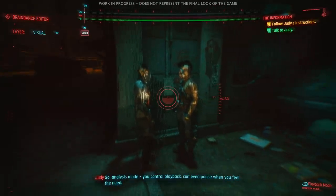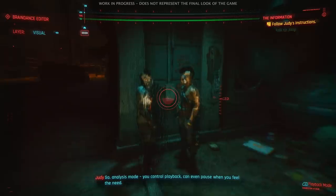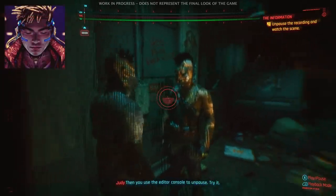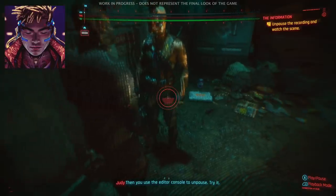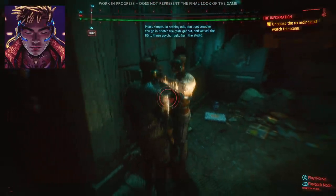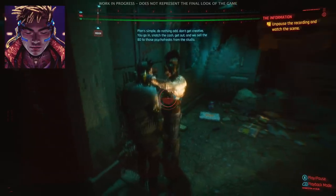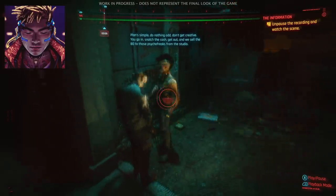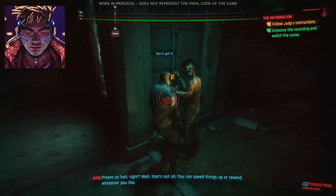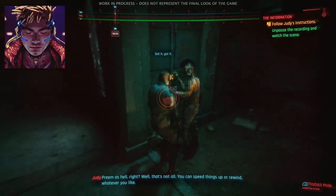Braindance suffered from a similar reception — described as clunky, tedious, and dragging on. You enter a BD recording using a headset called a wreath, and one segment required locating an item in a CEO's office. Personally, from what I saw, it looks like a three-layered Witcher Sense mechanic and was my least favorite part of Night City Wire, though I don't think it was shown in the best circumstances — a store robbery seems pretty vanilla.